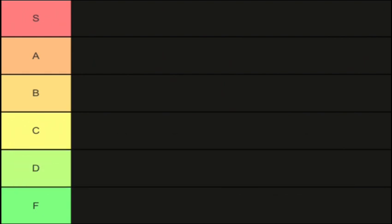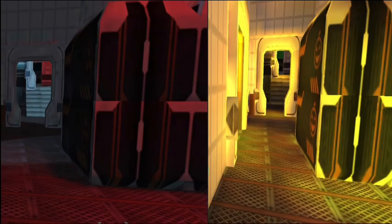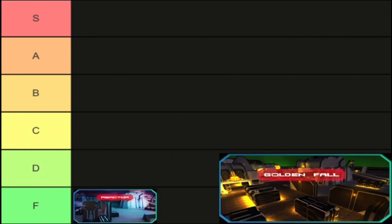The first PvP maps we're going to start with are Reactor and Goldenfall. These two maps are not popular and look like a playground area. There's a difference between Goldenfall and Reactor — one has good detail and the other doesn't. For Reactor, I put it at F, while Goldenfall is D.